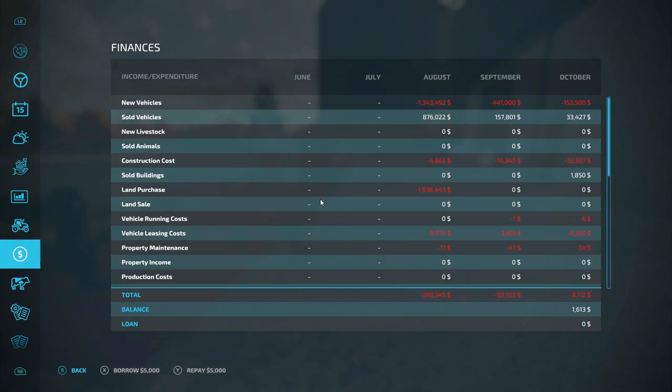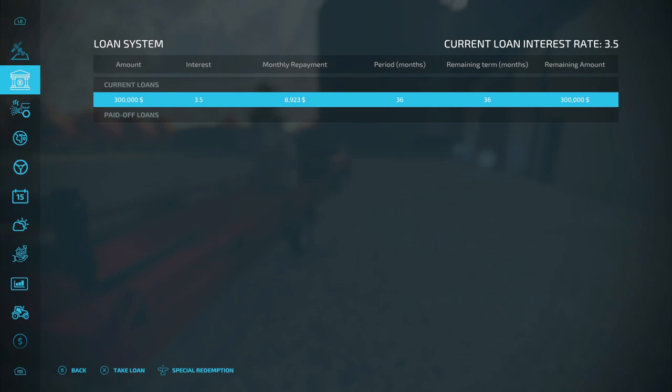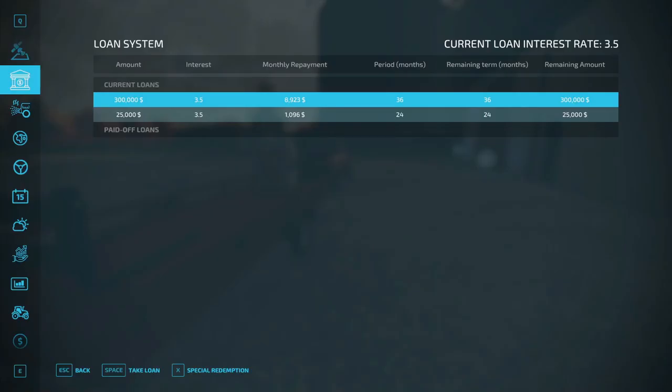Ladies and gents, Farm Sim people — I can't borrow or repay from this screen any more! What have I done? We're going to have to go up here — take loans, special redemptions, take loan. Please specify the amount and term of loan. I want $25,000 for two years. Monthly repayment is $1,097 — repayment amount with interest is $908. That's not bad. We're going to go ahead and do this. Now we've got two loans.